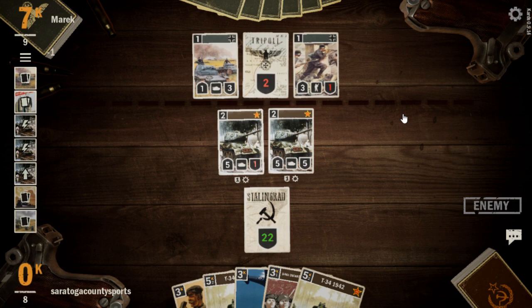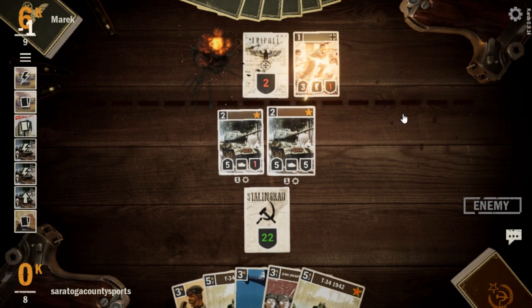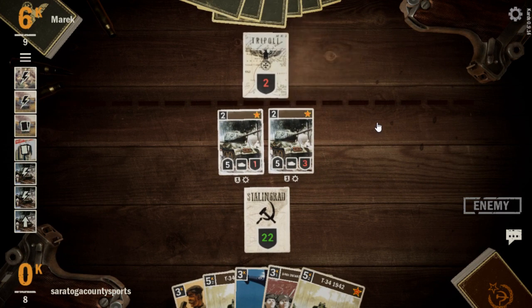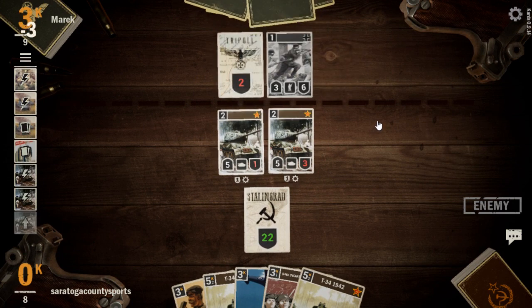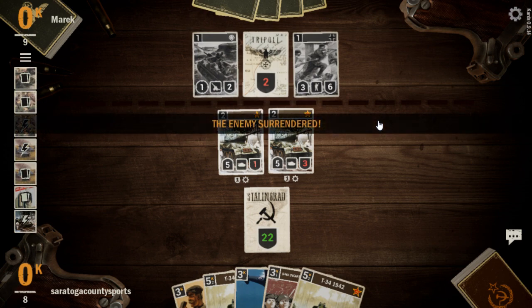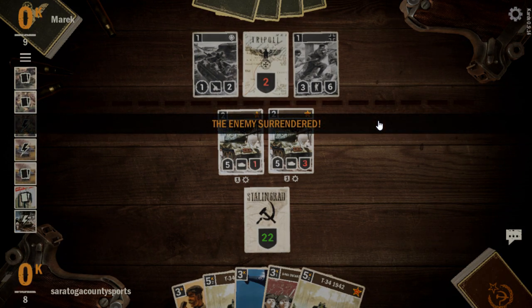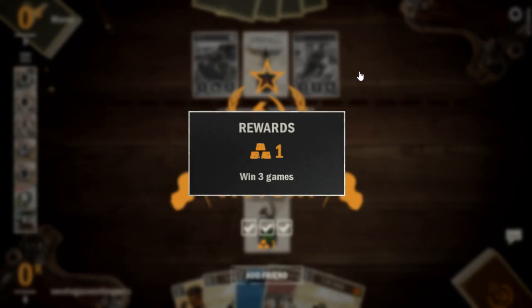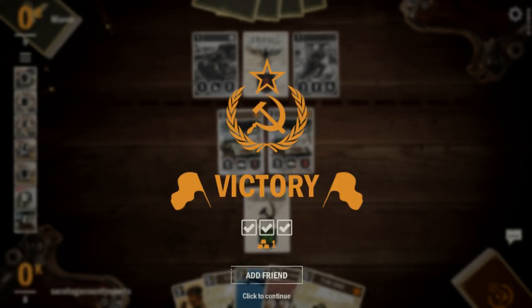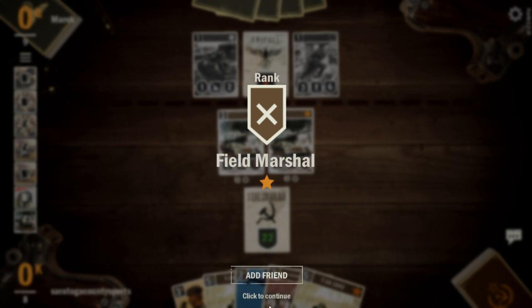Panzer 2A for our opponent — they throw it into one of our T-34s and attack the other. Another Volksgrenadier, an M7 Priest, and the enemy surrenders. An early win here for our budget build. Kind of a challenging first game, but a win's a win — we'll take our first win of the day. Good win there by our budget deck.